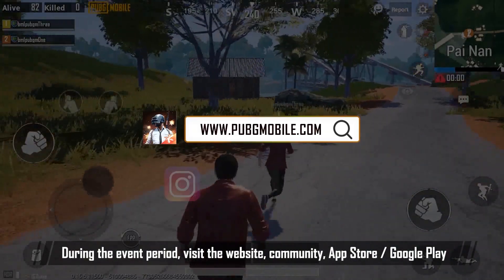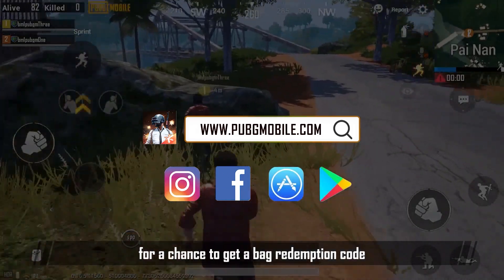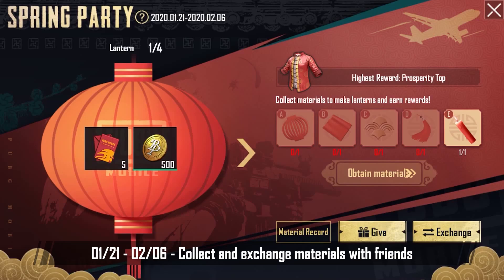During the event period, visit the website, community, app store, or Google Play for a chance to get a redemption code. January 21st through February 6th.